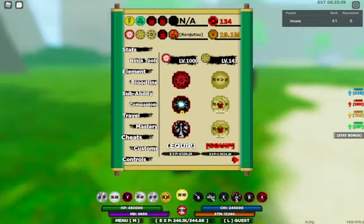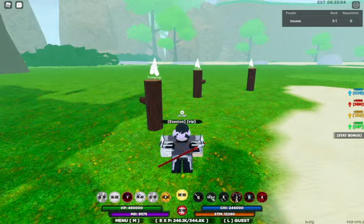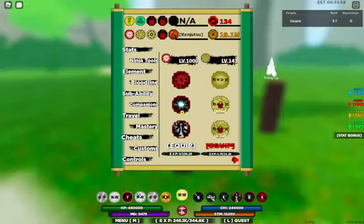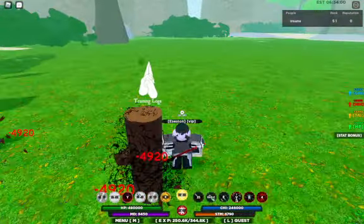Now we're going to test out the mode. This is the first mode — you get plus two thousand two hundred Chi, plus two thousand four hundred, and plus two thousand HP. The first mode move doesn't really have anything special into it.